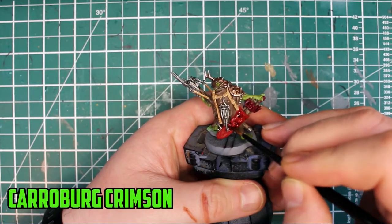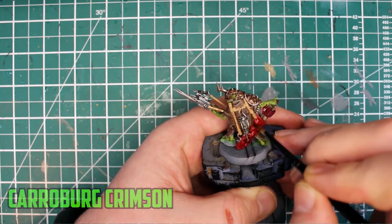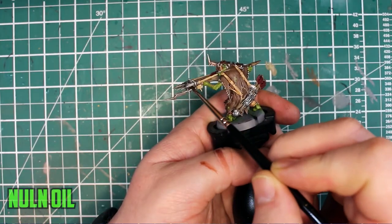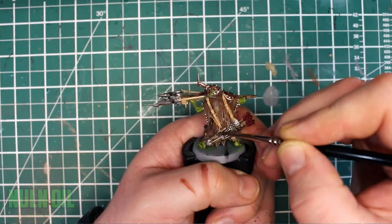I did get to use Karoburg Crimson on the quiver — Agrax Earthshade was considered for it, but it would have been too dark. When it comes to shading silver metal colours, is there a better combination than Lead Belcher and Nuln Oil? I don't think there is, and I think this combo just works perfectly.